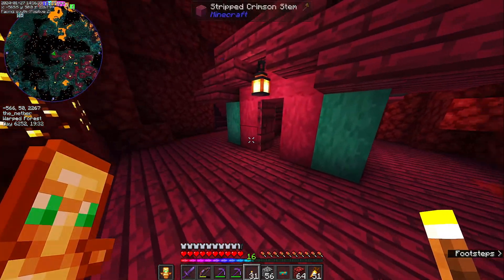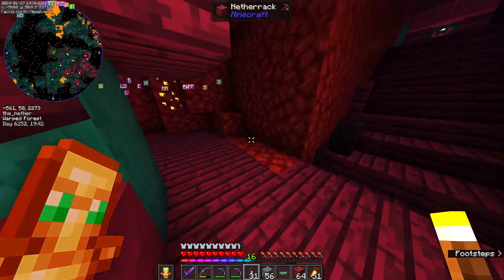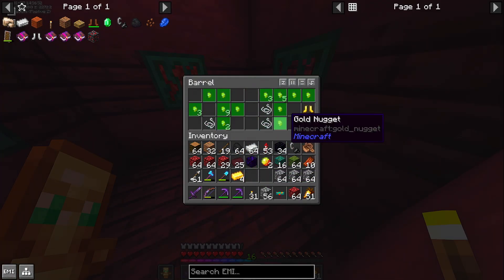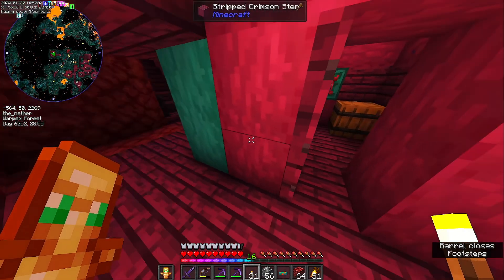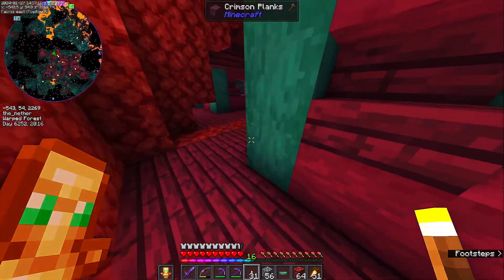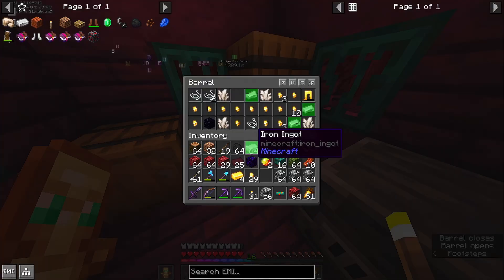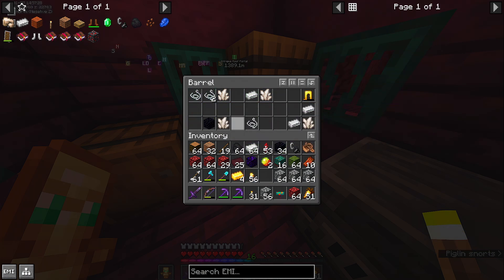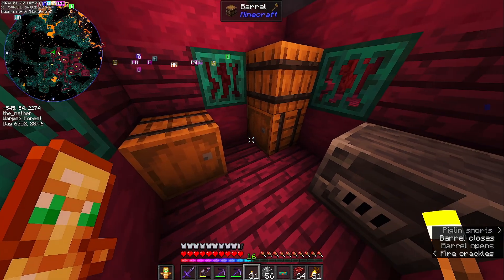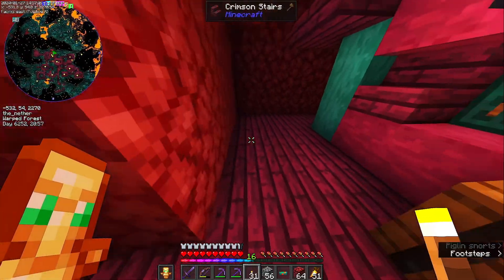I was looking for a nether fortress and instead I found a piglin village. I didn't bring a shulker box with me. I wonder if I can take their gold without too much trouble. I'm wearing a gold helmet, so these are kind of neat actually. There's lava here and a whole bunch of stuff. I've already picked up a piece of crying obsidian — there are nice odds and ends.